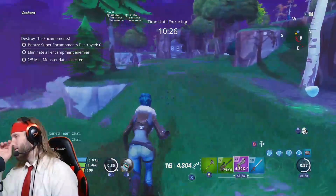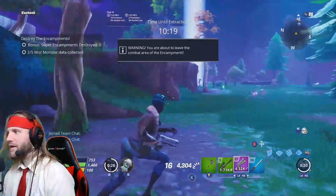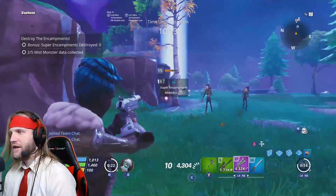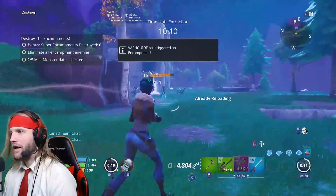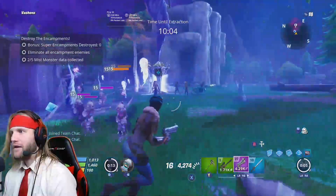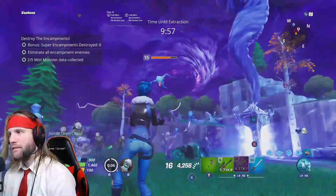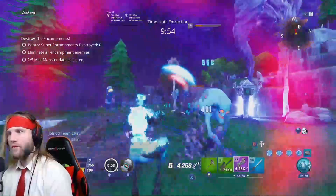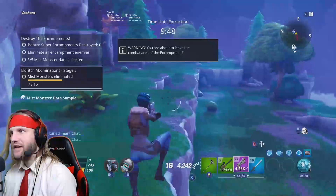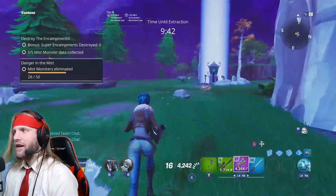Enemies reset. Still got some laggers here. There we go — we got another Mist Monster, I heard him. There he is. And we got his Mist Monster data. Now we're going to leave the encampment and reset. There's three down — we still got nine minutes, so lots of time.